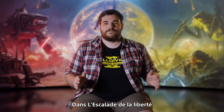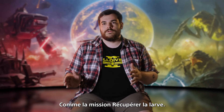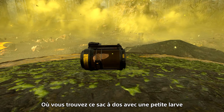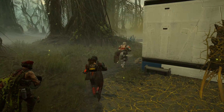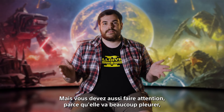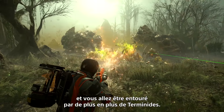In Escalation of Freedom, we have new objectives coming in, like the Retrieve Larva mission. You find this backpack with a little crying larva that you need to reach the extraction with. But you also have to be careful because it's going to be crying a lot, and you're getting swarmed by more and more Terminids.